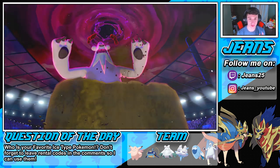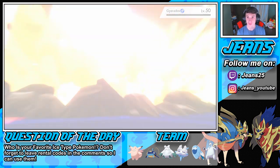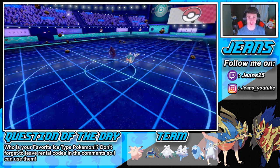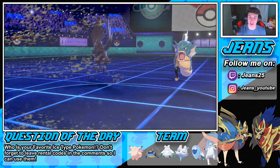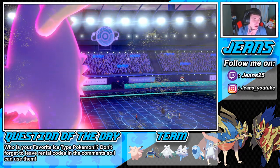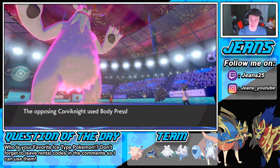The Moxie comes out — a little Moxie kind of guy! We still have Arctovish in the back with Ice Body and Leftovers, which is huge. Arctovish is running too, so Max Rockfall will take that out — beautiful for us. And we have one more Dynamax turn, which I'm just gonna use to set the hail once again. Let these Leftovers do their thing. It's down to a 2v1 situation.